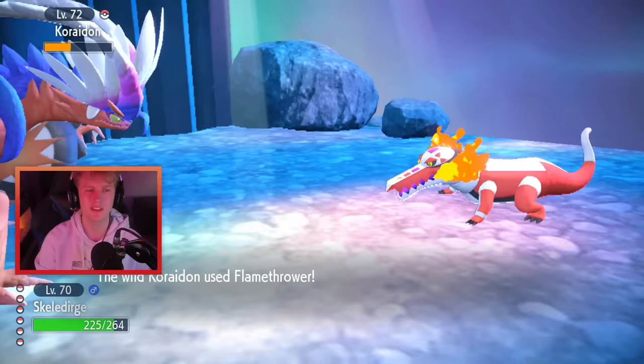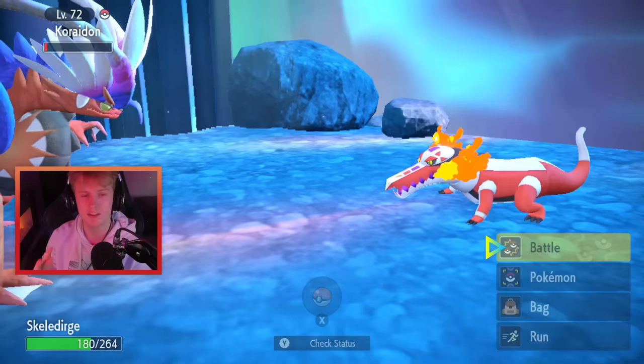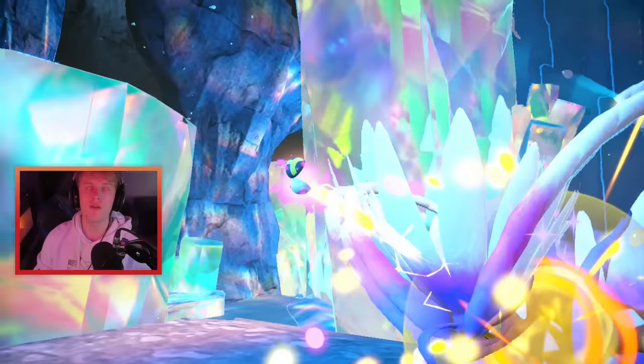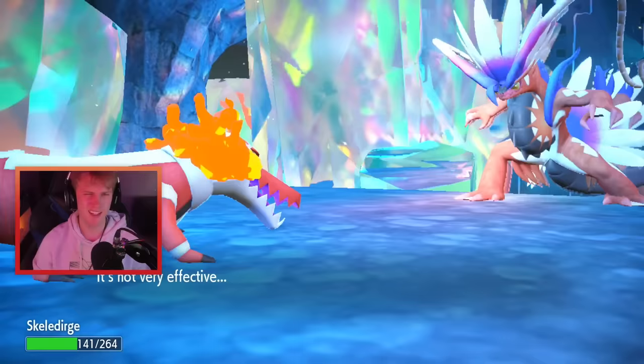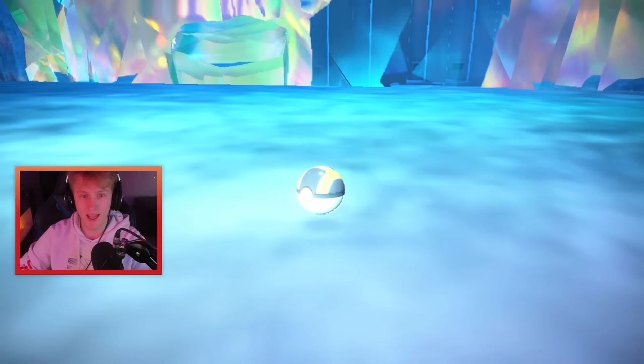We're going to use Torch Song and hope this doesn't KO it — if it does, that will be very embarrassing. Make sure you save in front of it, as this is the one and only one you can encounter. That is perfect, and I don't think you can burn it with Torch Song anyway. Now we are going to chuck Ultra Balls. I stress — do not use your Master Ball on this. It just isn't worth it when you can save in front of it. You want to use your Master Ball on a Pokémon with high stakes and high risk, like one with the ability to flee. We get a critical capture there!